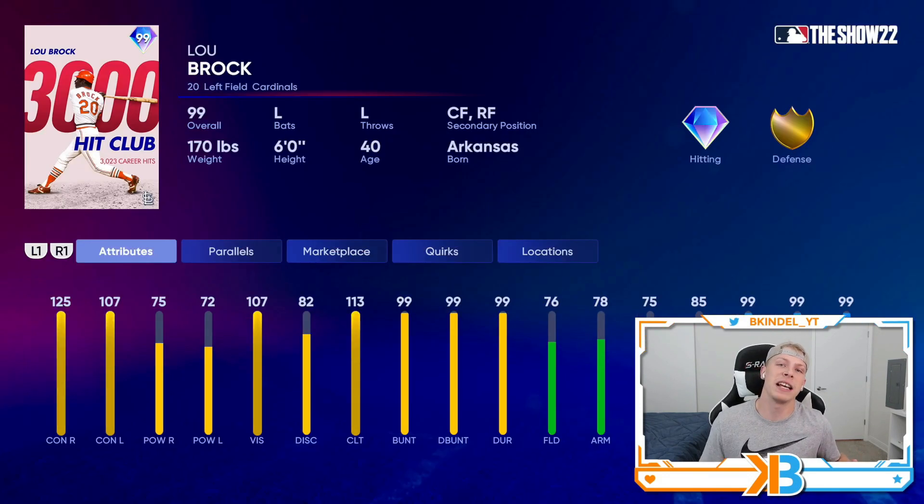Let's start out with the base round. This is the card people have been most excited for — we got 99 Lubrock. 125 and 107 contact, decent power for a Lubrock card, but of course he's a great bunter and he's got 99 speed.